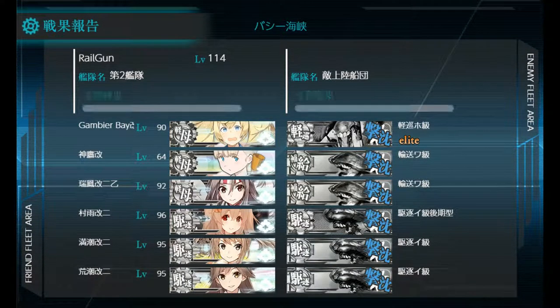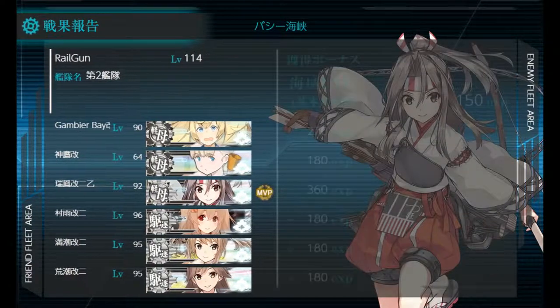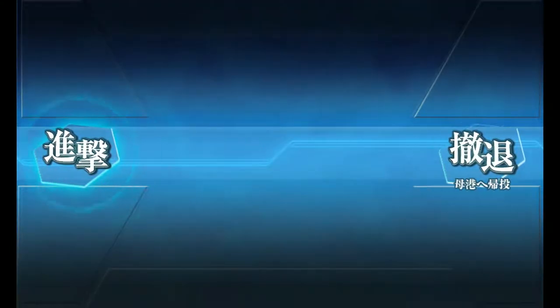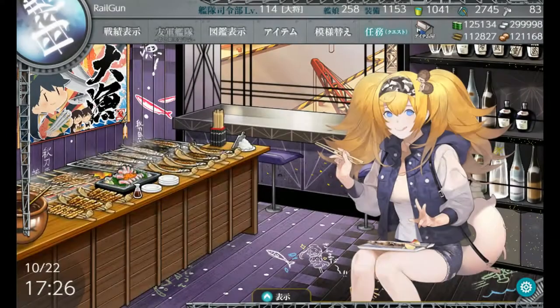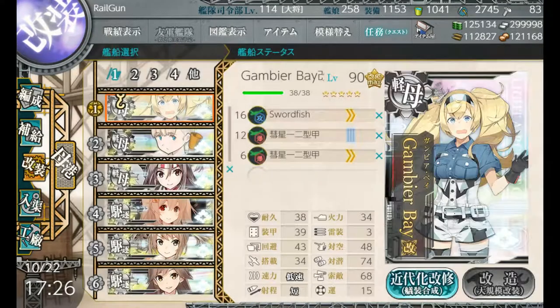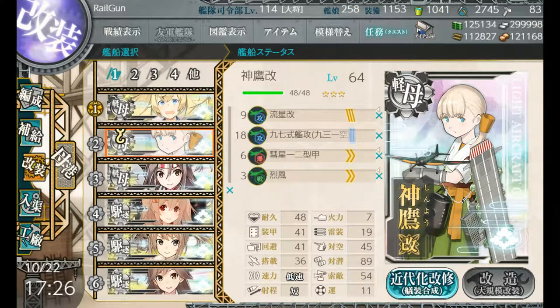Pretty easy node. We're going to continue. The next node on this map is a resource node that gets us bauxite. It gives us 27, which is not that much, but let's take a look at how much this actually consumes. 121,168 is my current amount of bauxite. This is my composition. As you can see, nothing too crazy here.